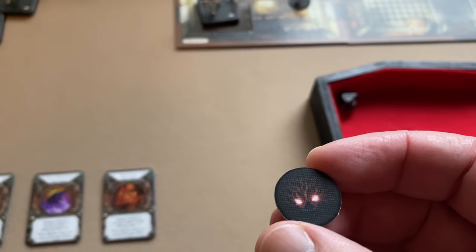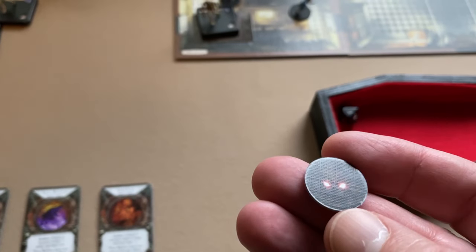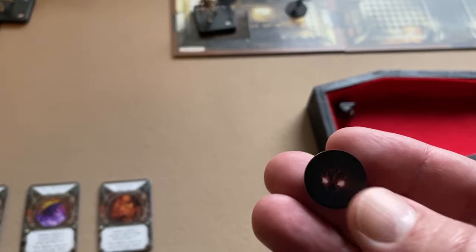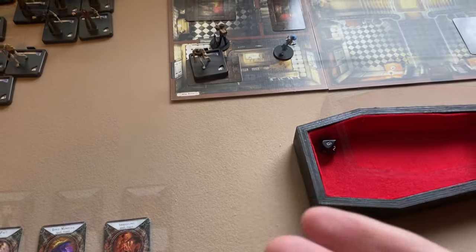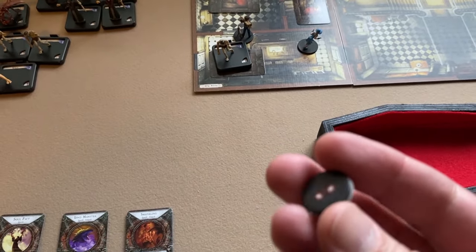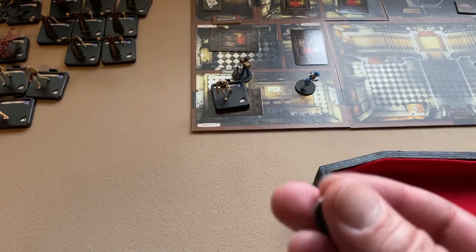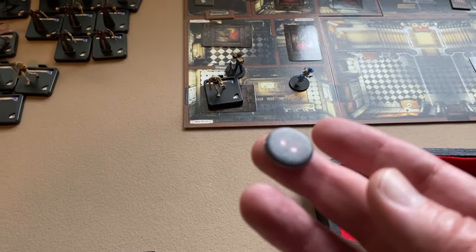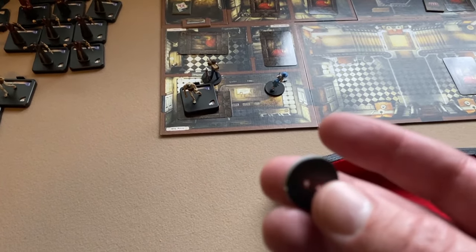Also, if an investigator is in a room with a darkness token, they get a minus two to any attribute test made in combat with a monster. This stacks with other negative effects — for example, if you're both stunned and in a darkness room, you would get minus two from the stun and an additional minus two to any combat attribute test, for a total of minus four.